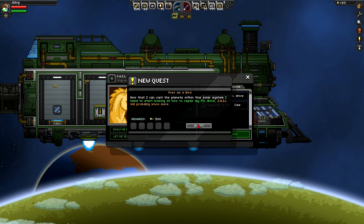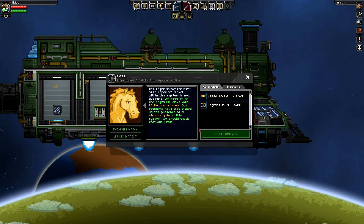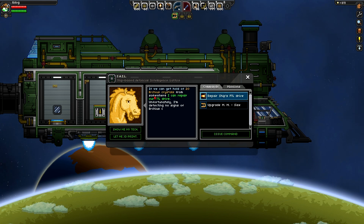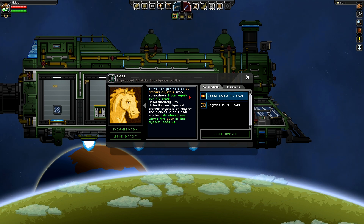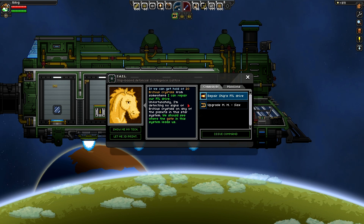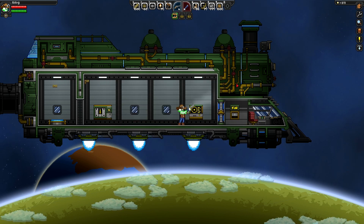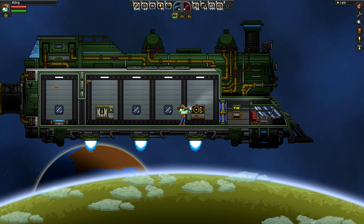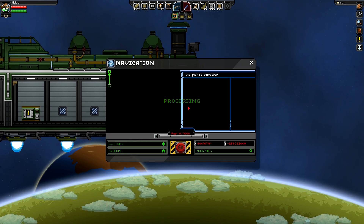We're fixing the thrusters — that's a lot of money! So that means now we can go to other planets in our solar system. We need to start looking at what we need to fix the FTL drive. We need 20 Erchius crystals from somewhere and we don't have any of them. Maybe we should see where the gate in this system leads us. But I think we might have a little look at another planet in our solar system first, do a bit of mining, then come back to the gate.